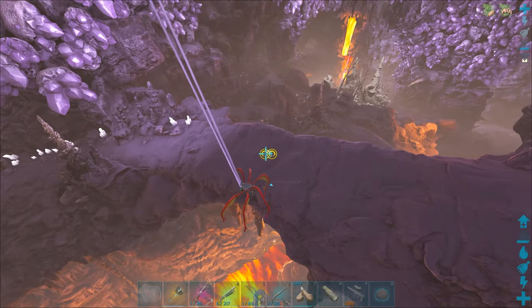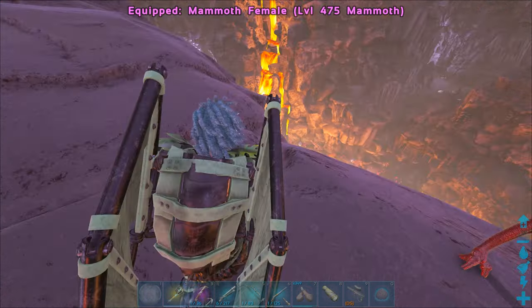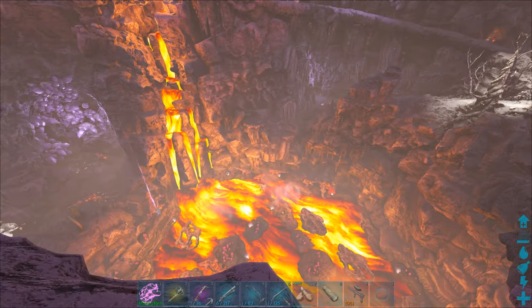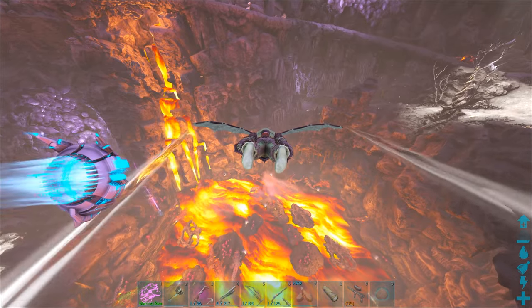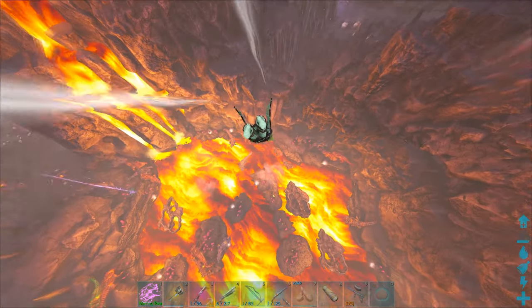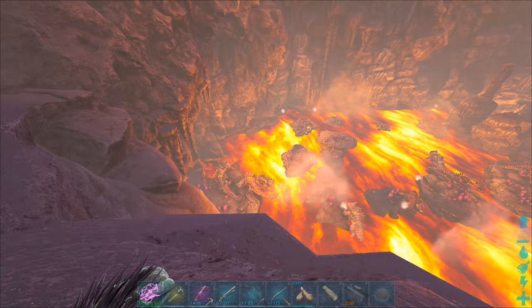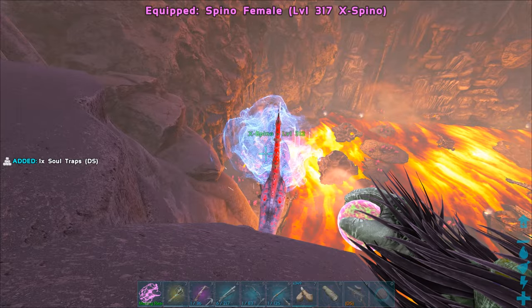We're going to glide over here, drop down the spinos, and just try to kill all these guys, because there's two nests over there below me on my right. So we potentially could get those eggs, if not all of them. Oh my God, there's so many of them though. All right, let's go forth. Spino number one and Spino number two. Go kill things.